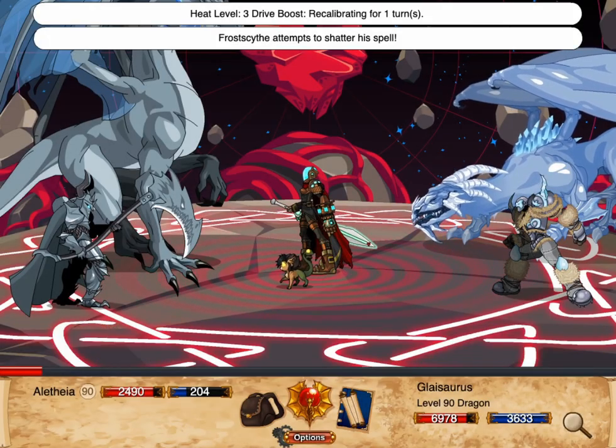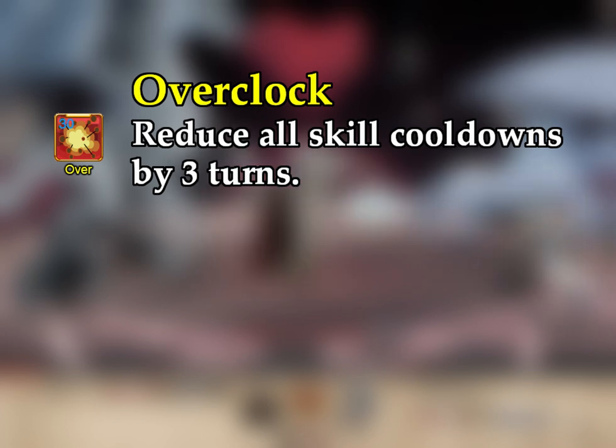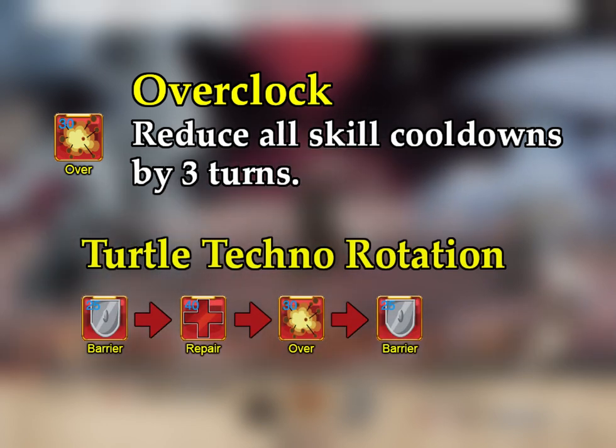Overclock assists with both survivability and damage. Not only does it reduce the cooldown on Tog Drone Tracking, it allows for powerful defensive combinations, such as Reactive Barrier into Resonance Protocol, then Overclock, and then Reactive Barrier again.